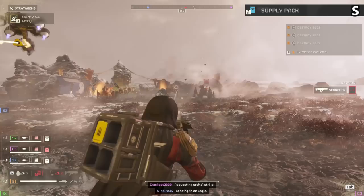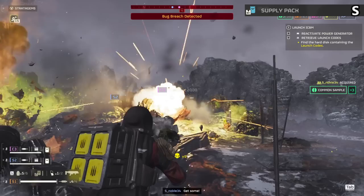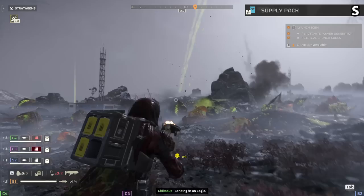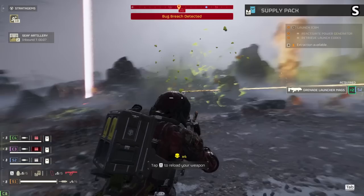The supply pack is S tier — definitely one of the best items in the game. This gives you a backpack with four extra resupply packs, meaning not just four more packs of ammo but more grenades and stims as well. If you're using a primary weapon more often this lets you go to town. If you've got a support weapon like the railgun or grenade launcher that eats through ammo, this grants you near-infinite ammunition. Yeah you can't go with a defensive backpack, but the supply pack is perfection — having more ammo feels way better and the extra stims make you nearly immortal.